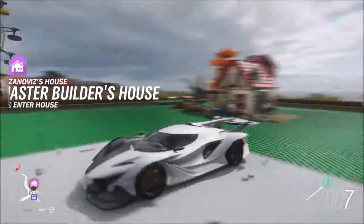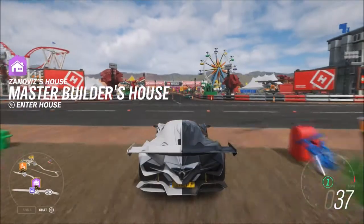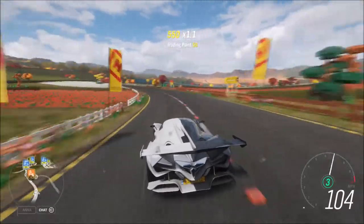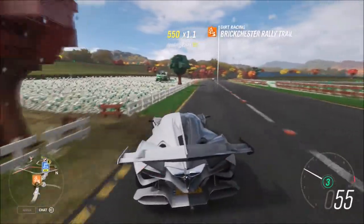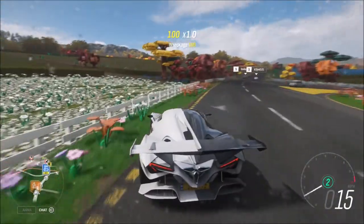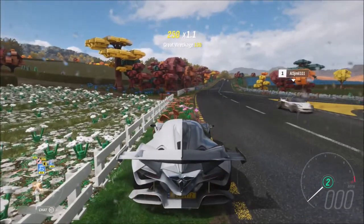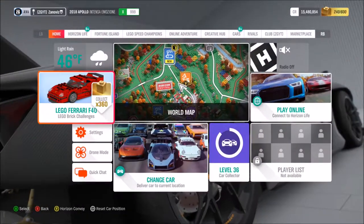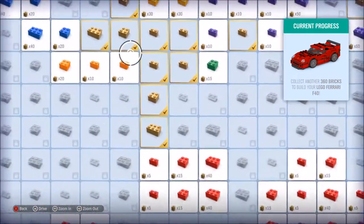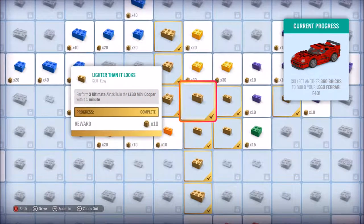Jeff doesn't have to deal with us anymore whenever he wants to bring a girlfriend over. Now that we moved out, we have freedom to put cars wherever we want. Our next addition to the collection should be the Lego Ferrari F40 - we need 360 more bricks to get it.